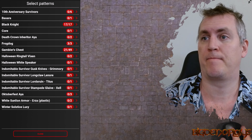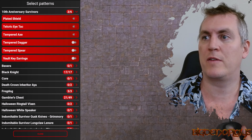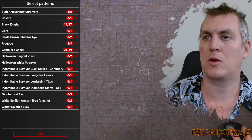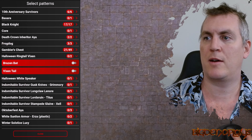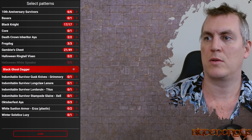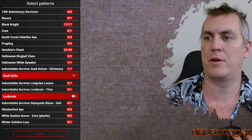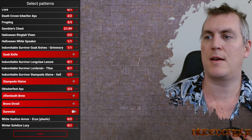Patterns: Tenth Anniversary Survivors - we will include all of these patterns. Vassara - we will not. The Core, Death Crown, Inheritor Aya - we will include both of those. Halloween Ringtail Vixen - we will include both of those.